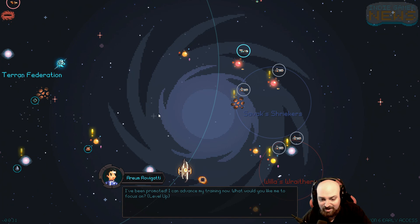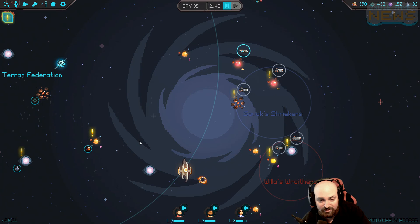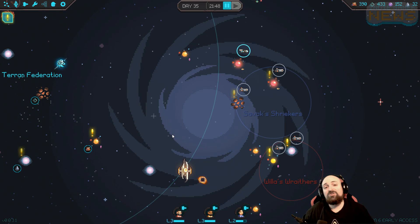I've been promoted! Arium Rovigatti - Nano Restoration Field, a group heal, oh goodness. Solar Flare, Warp Atomic Structure - targets sensors, inflicts sensors offline. Warp Atomic Structure exploits vulnerable. I want the group heal please. We got a new elite crewman - and I think that's gonna be it. I'm told I must save the game directly. Save complete. Alright guys, thanks a lot for watching - if you like the video give me a thumbs up, hit subscribe if you want to see more stuff. My name is Nick, you've been watching Indie Gamer News and there's some Halcyon 6. Talk to you later, have a good one!